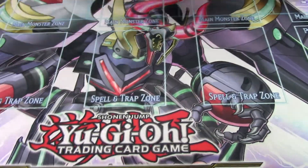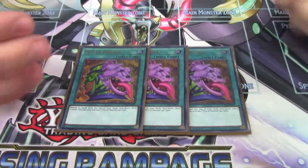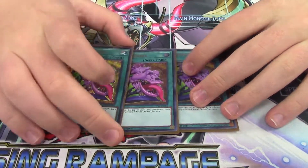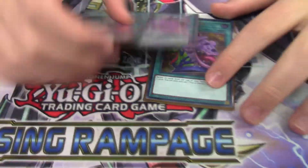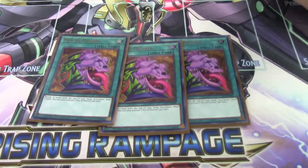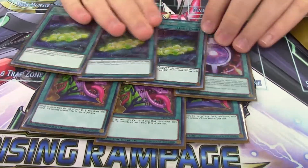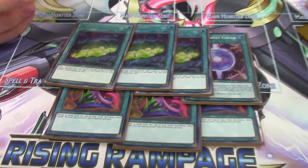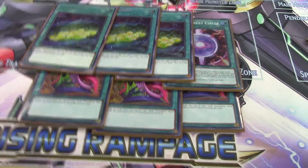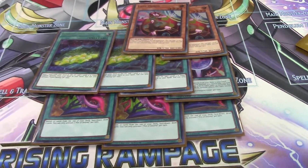Moving into spells — the best spell in the deck is Pot of Desires. It gives you instant access to anything you need, and two is mathematically incorrect so we run three. Desires is super strong in Salmangreat because you're never really banishing something you need. Then one Heatleo Circle and triple Salamangreat Sanctuary — wait, triple Mining — giving you five Gazelle equivalents between Mining and the actual Gazells, plus your Debugs to draw into them.